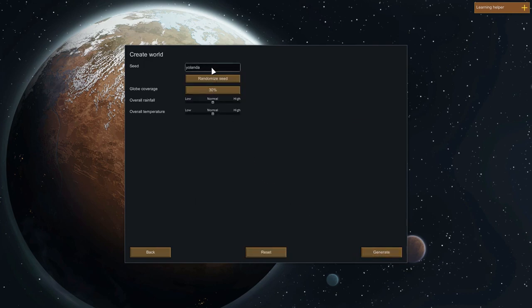Now we start creating our world. This is the world seed — I'm going to keep it as Yolanda. Globe coverage is basically how much of the planet is available to you. I'm going to say 100%, as that generates an entire planet, which will make this let's play more interesting. Once we get down to the planet we get a working area, but we can create caravans and move into other areas. I'll leave overall rainfall and temperature at normal, and now I'm generating the world.